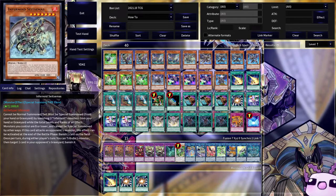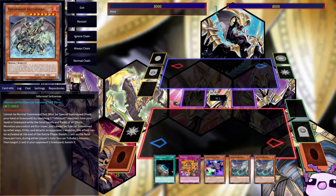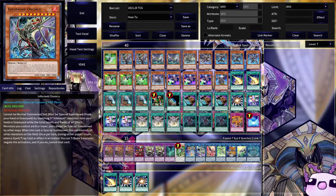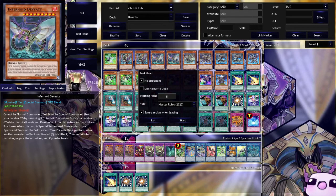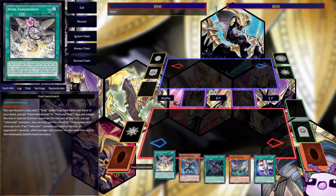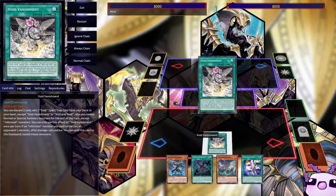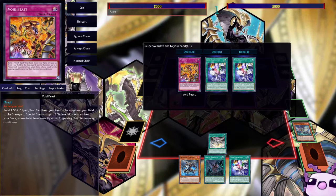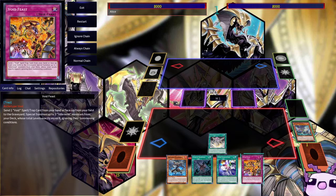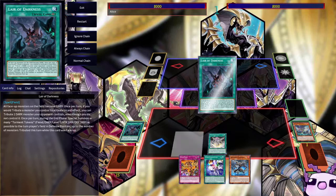This is more of a going-second deck as it affects your opponent's graveyard. Now looking at the test hand — it doesn't look like much, but we can activate Void Vanish, discarding Deviati, which grabs our Void Feast. Then we activate Lair of Darkness and set the Void Feast.